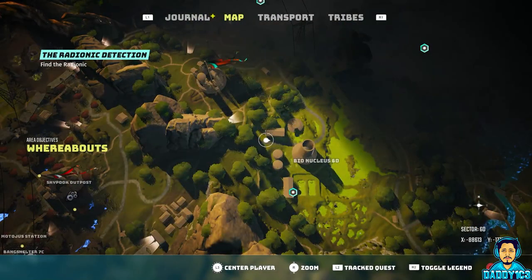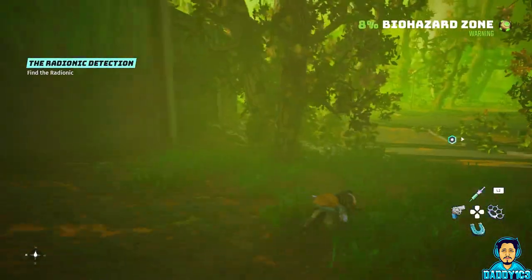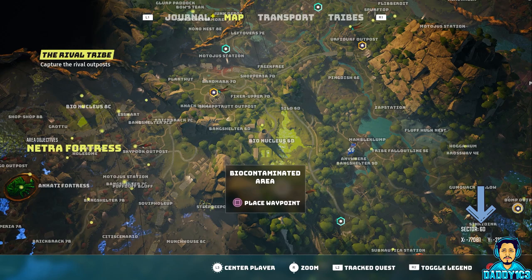One of the big contributors to said pollution are the nuclear plants scattered throughout the Biomutant world. These locations are known as bionucleus, and each is distinguished by its sector — for example, Bionucleus 10K or Bionucleus 8C are in sectors 10K and 8C respectively.